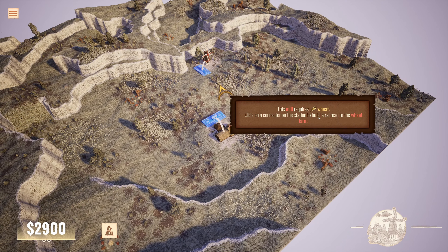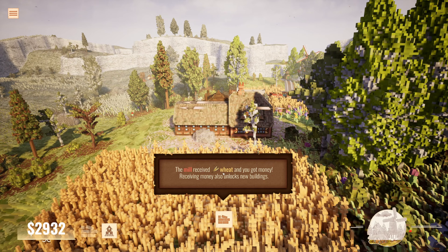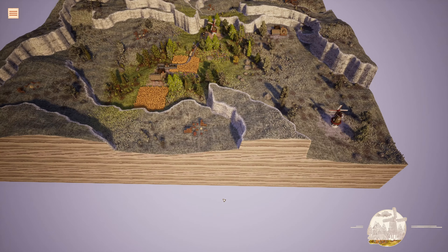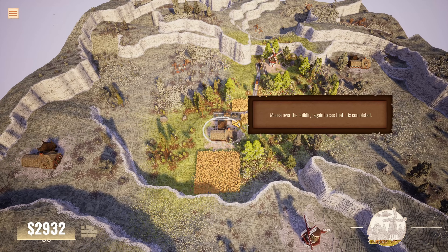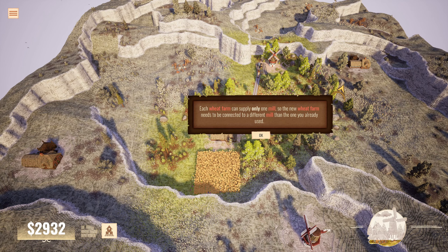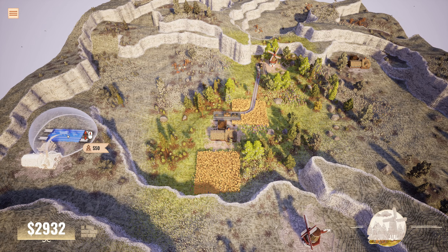Mouse over the building to see what it does. Weed farm in the middle — needs weed, produces something else. And this one produces weed. Buildings need to be connected to a station. Press spacebar or the station button to place stations. Something about Z and X. Press spacebar or click the station button again to place the second station. This mill requires weed — click on the construction on the station to build a railroad to the weed farm. Freight train.